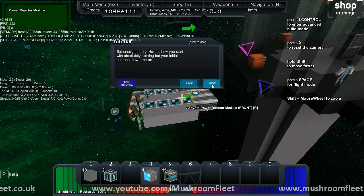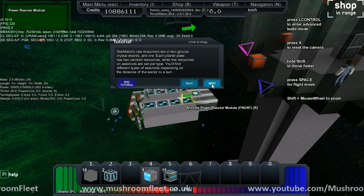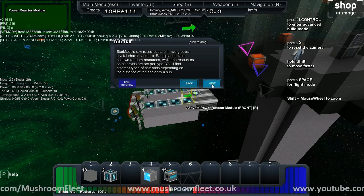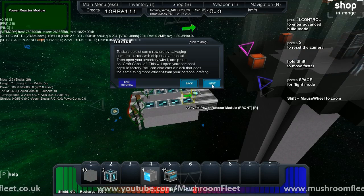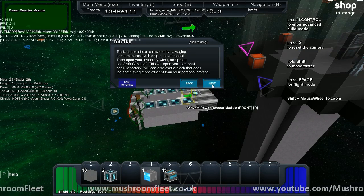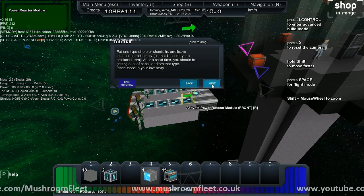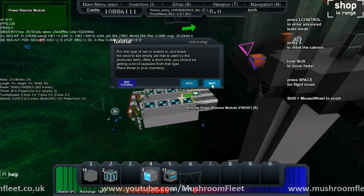But enough theory. Here is how to start with exactly nothing. Your initial personal power beam. StarMade's raw resources are in two groups: crystal shards and ore. Each planet plate has two random resources, while the resources on asteroids are set per type. You'll find different types of asteroids depending on the distance of the sector to a sun. To start, collect some raw ore by salvaging some resources with a ship or as an astronaut.